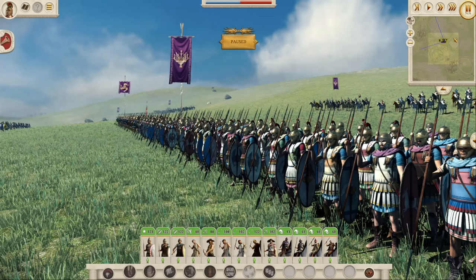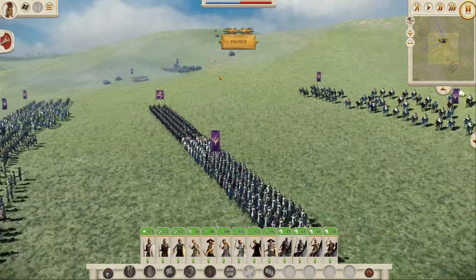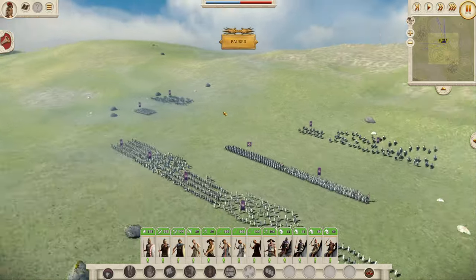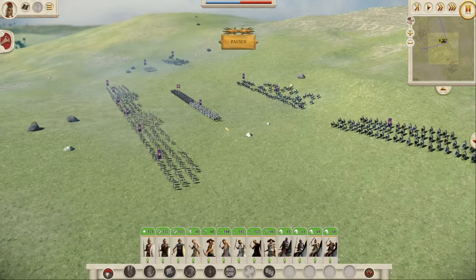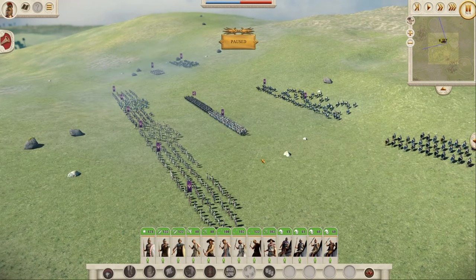Hi guys, welcome back. I am Red Zed and today we have another stunning unit roster preview for you for RIS version 0.6. Today we are doing the roster of Syracuse — the Sicilian, Syracusan Greek colony out there in Sicily. We're going to be looking at the full unit roster. But first things first, let's talk about the historic note given by Mauseloss this time.